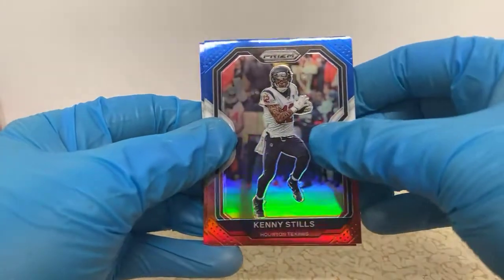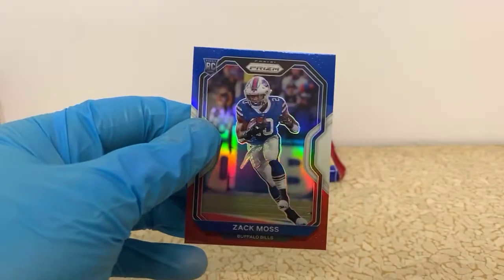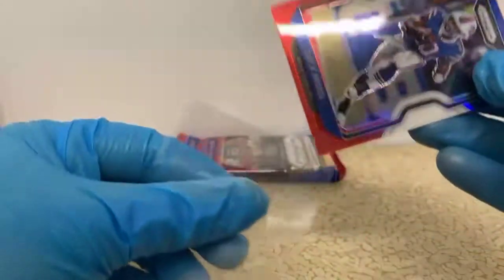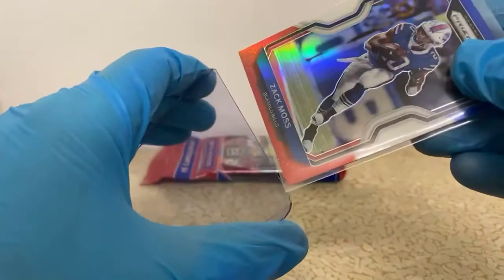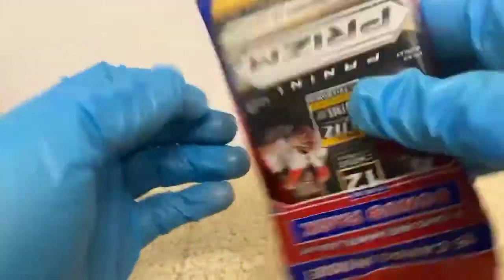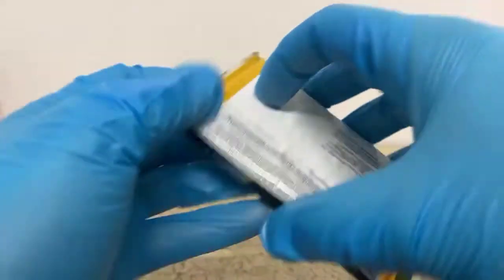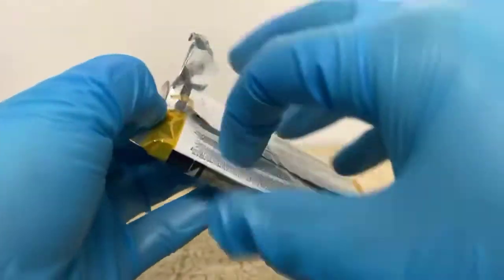Kenny Steele's, DeAndre Hopkins — nice one for the Cardinals — and Zach Moss for the Buffalo Bills. It's been just a bunch of skilled players and combine players. DiNucci and Anthony Gordon are the only two quarterbacks we've pulled out of this whole break so far. It's been fairly brutal.